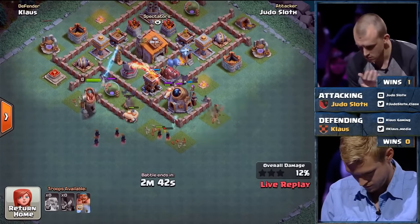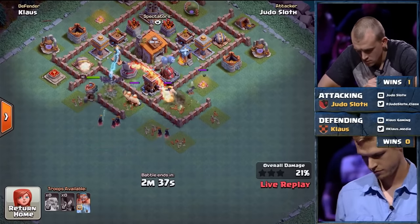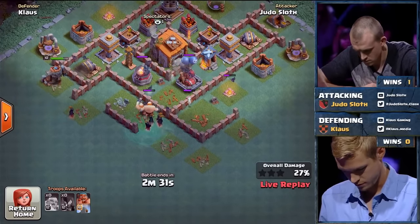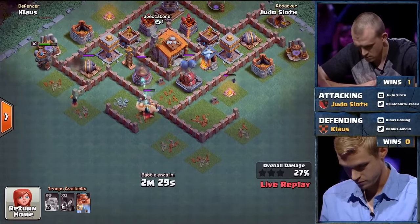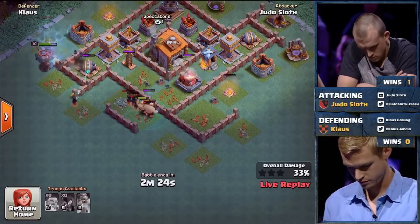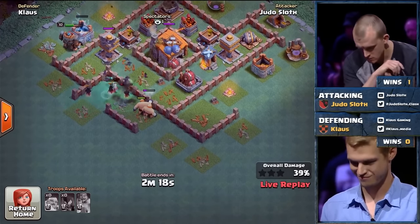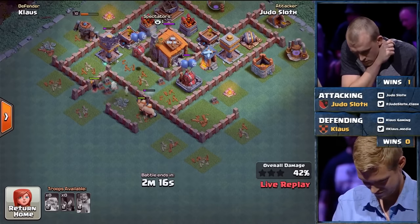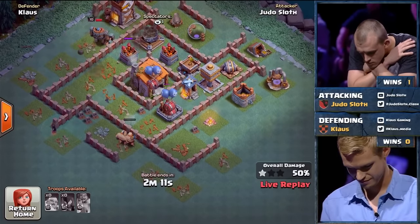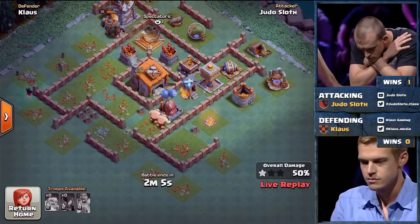Klaus has a completely different base design with the Builder's Hall in the top left corner. The Battle Machine is working its way around — that Double Cannon up there is going to do a lot of damage to it. The Giants look like they're out of range. The Night Witch is doing a good job trying to get it down, but the rest are badly damaged. The Multi-Mortar goes after and takes out three of the Night Witches at once — and that is the danger. Even attacking from the far side, that Multi-Mortar can really reach out and wipe Night Witches.